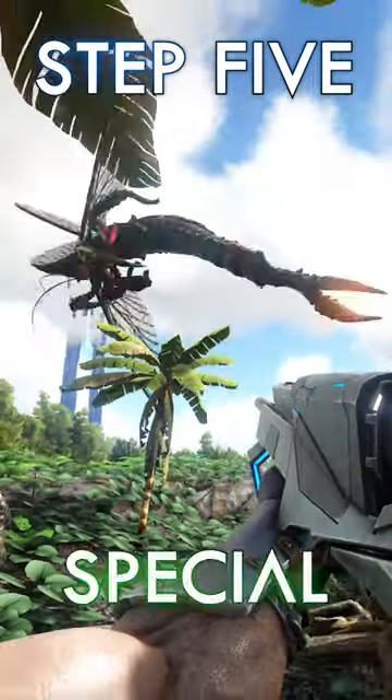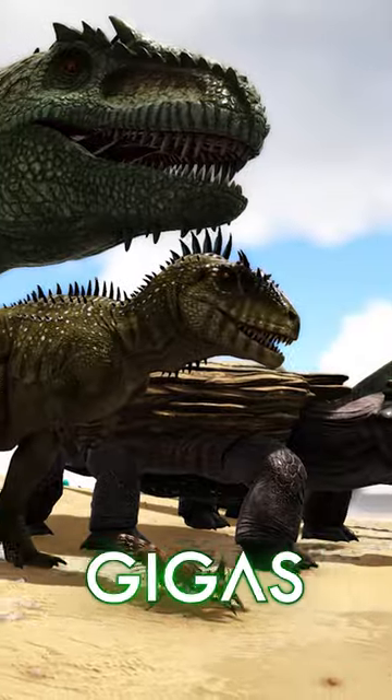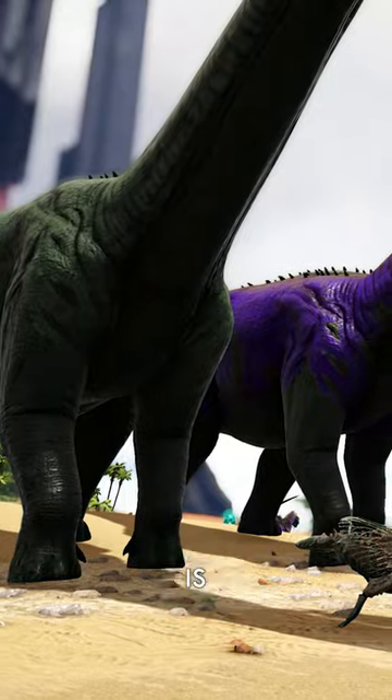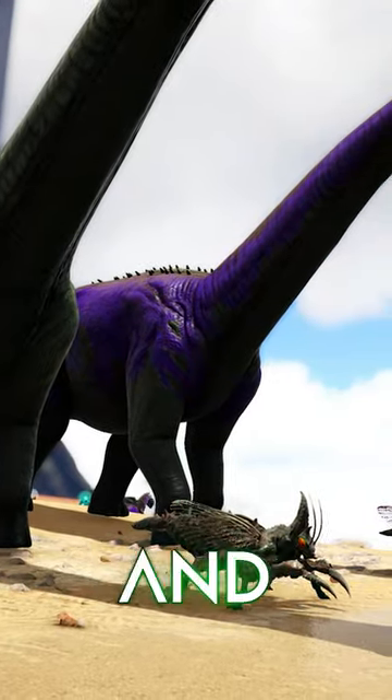Step 5, the Rhino will do a special sting animation, injecting an egg into the host. Giggers, Karkars, and Megashalons work well, but Bronto is the most recommended because it's the easiest to tame, breed, and mutate.